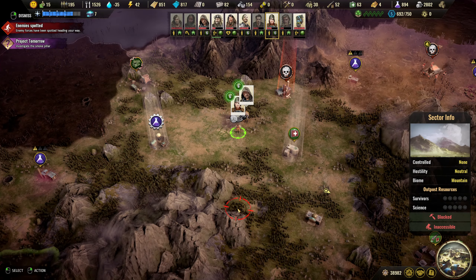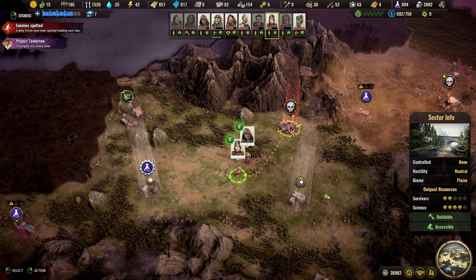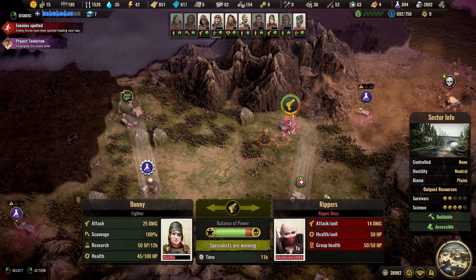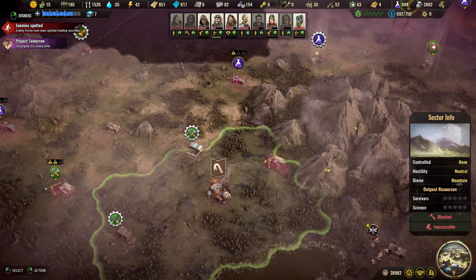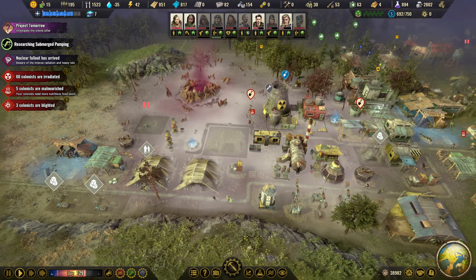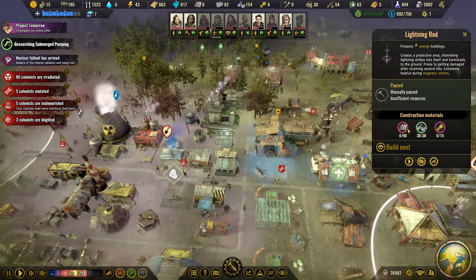We've taken out this one - there's a nice cache there. Can we take out this one before we move on? I think we can. We'll take that one out real quick and then we'll move and grab these, uncover these ones and keep going up. I feel like we're coming out on top. My biggest worry is going to be when the lightning strikes and we're going to have issues with this stuff.